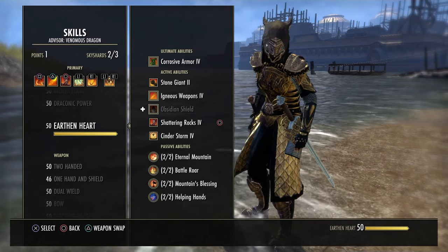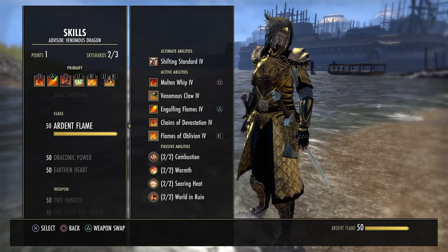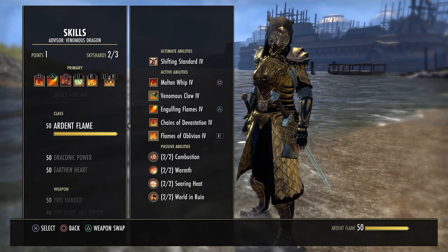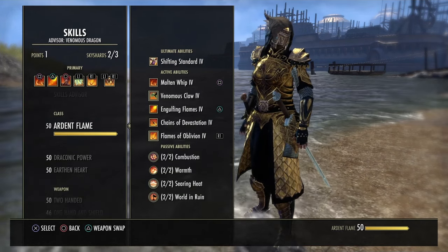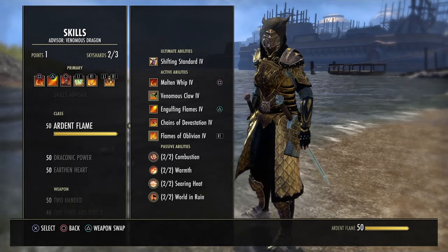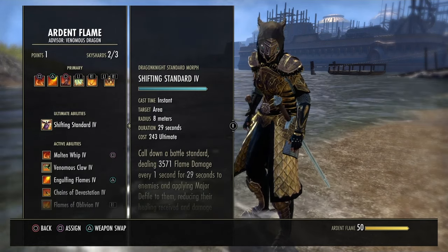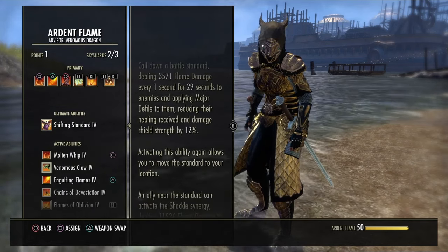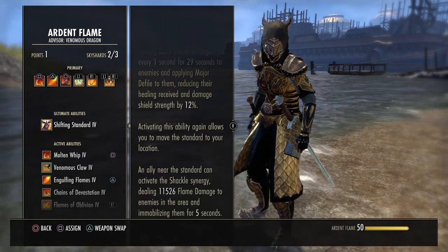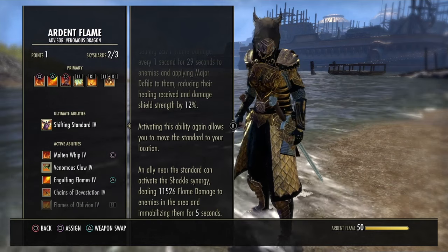Based on the passives we just listed, everything going on with the DK is pure damage, survivability, and more damage. They don't have anything in terms of assisting other people in surviving. Shifting Standard is the DK's ultimate — drop it down, it does flame damage, lasts 30 seconds, you can reactivate it, and it has a synergy. Very high damage.